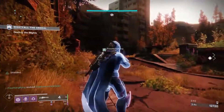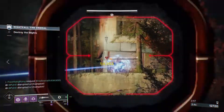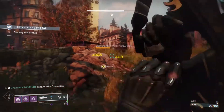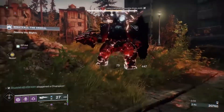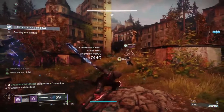So we'll start with subclasses — these are the ones I would recommend, by no means the only ones you should run. For Warlocks, I'd recommend either Top or Bottom Tree Void: they have a great grenade, they have Rift for healing, and high DPS Supers. Or Middle Tree Solar Well of Radiance — you'll also have Healing Grenades and Rift. So those are probably the top three Warlock choices for me.